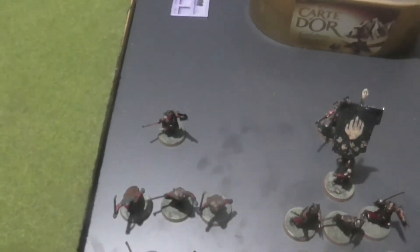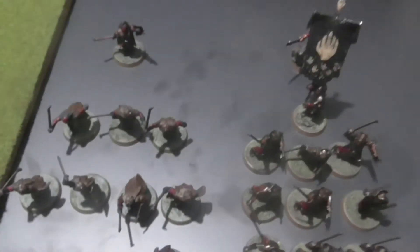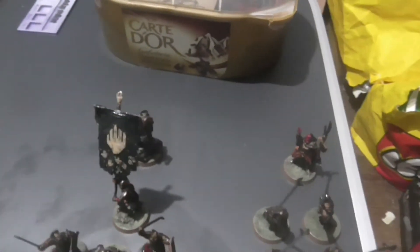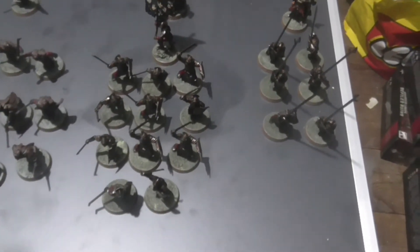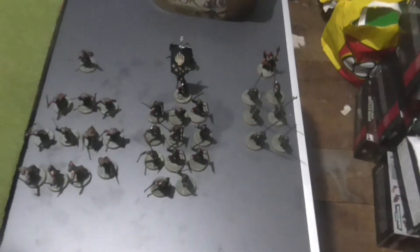Here's my Isengard force. Starting with Lurtz, my warlord — his warband is all scouts: three with swords, four with bows, and four with swords and shields. Then we have an Uruk-hai captain with heavy armor, sword and shield, leading a warband of 11 with heavy armor, sword and shield, and one with a banner. Finally, an Uruk-hai shaman with six warriors with pikes — that's 500 points on the dot.